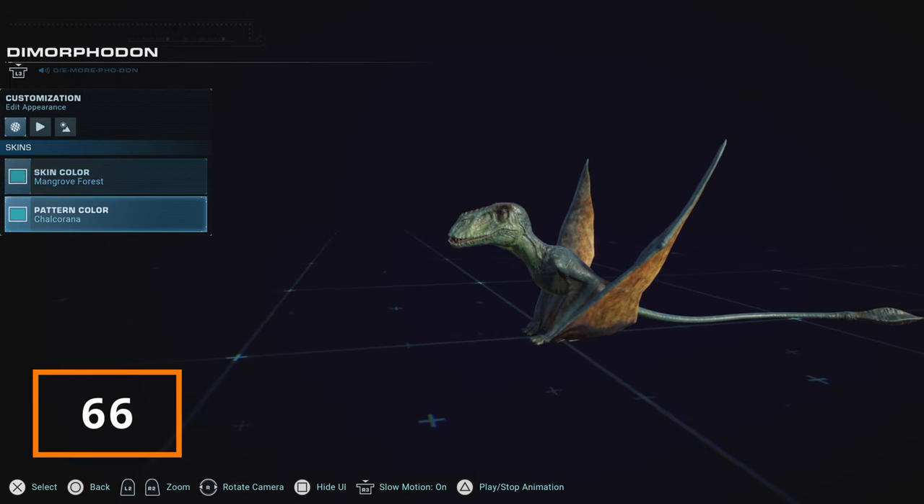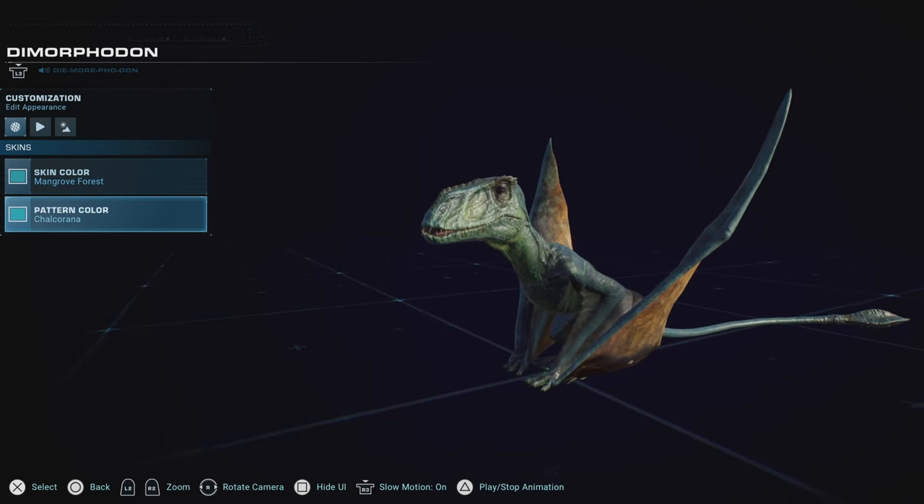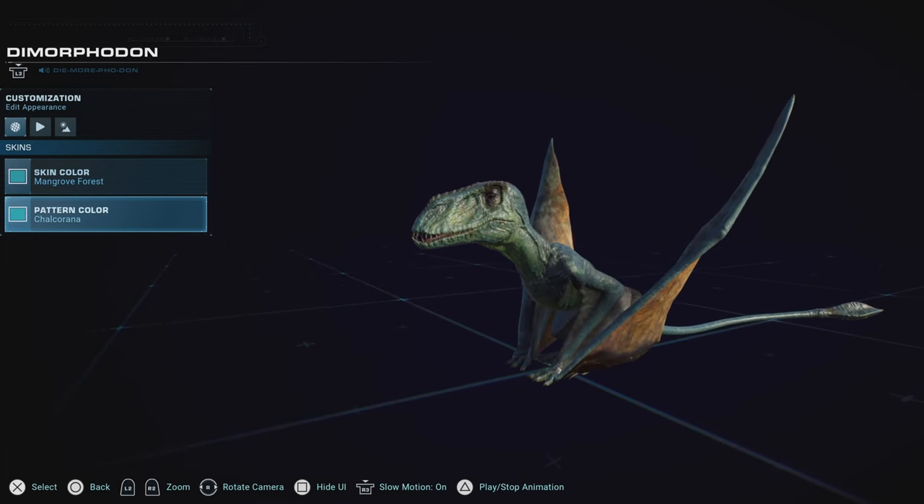Dimorphodon is that one little pterosaur that I really do enjoy using, but despite that doesn't really pose too much for me. It doesn't make itself very unique among the pterosaurs, and its skin color variety is average at best. Although I do enjoy the addition of the Dominion version, which helps it sort of be unique — you can have an adult version and a younger version if you wish, even though the smaller version looks like a tiny little nightmare from hell. I still enjoy him, but not enough to put him among the other pterosaurs yet to be on the list.